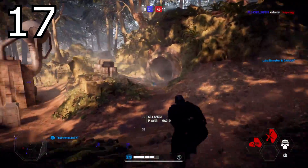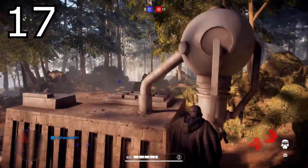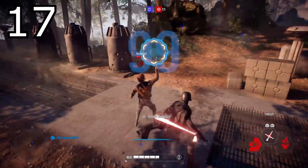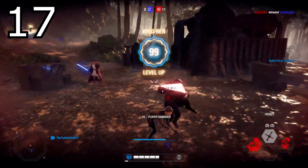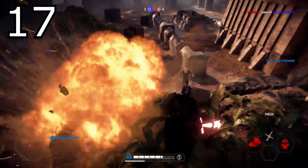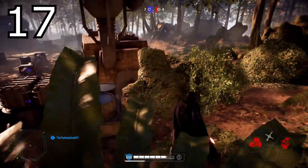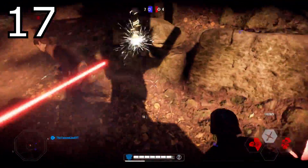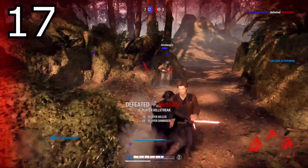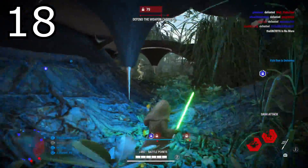Tip number seventeen is for Kylo Ren: his freeze cancels when attacking. If you freeze an enemy and then go to attack them, they're automatically let out of that freeze. Whereas if you freeze an enemy and don't touch them, they'll stay frozen for much longer. So it's tactical — if you have teammates nearby you can freeze an enemy and let your teammates take care of them.